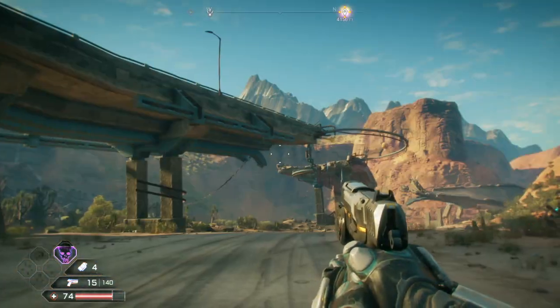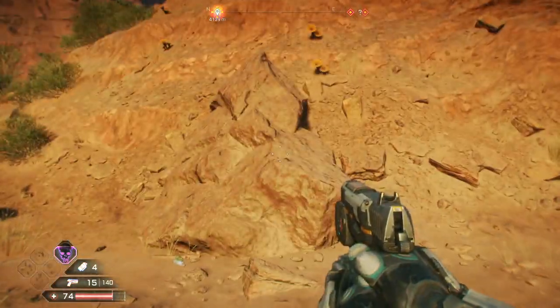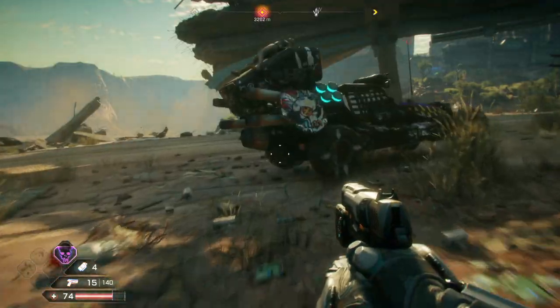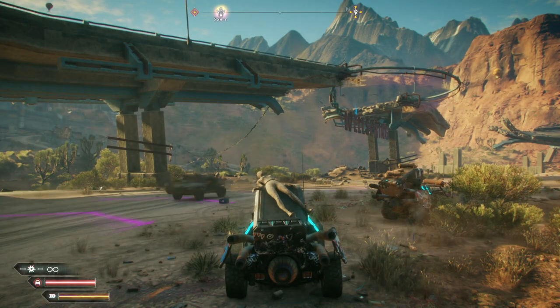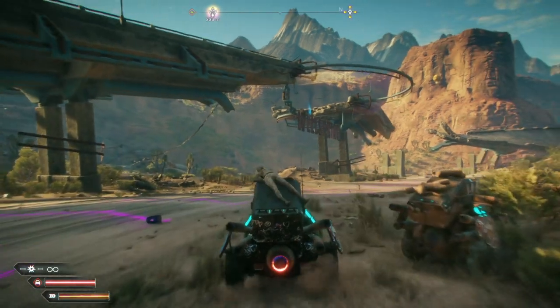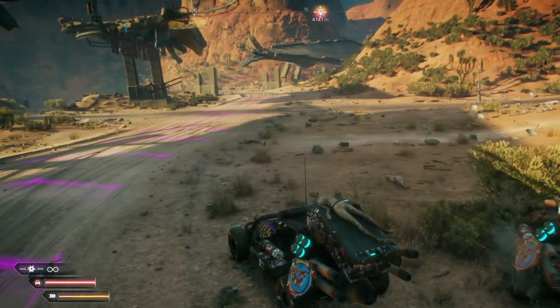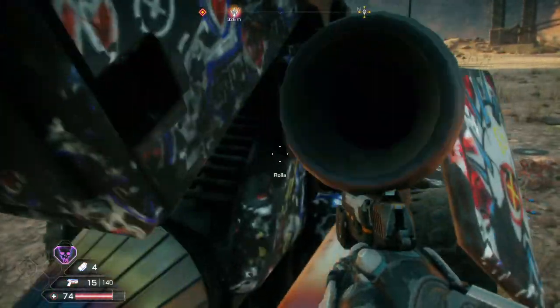Remember, Mad Max did that whole thing where if an enemy was inside a car, all you had to do was park the car against a building or a large object, and the enemies would get out and fight you so you could steal their car. What's that over there? Another Rola? It's another Rola — so it's the same one, I guess.